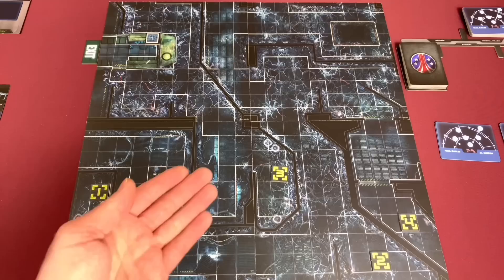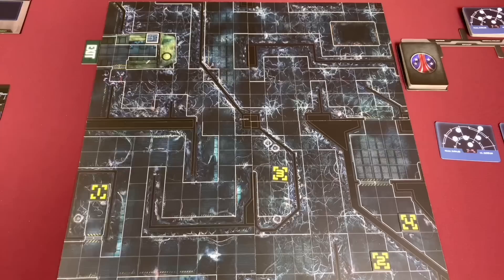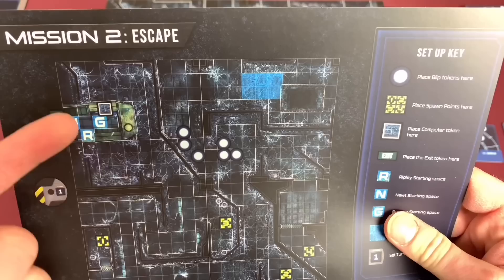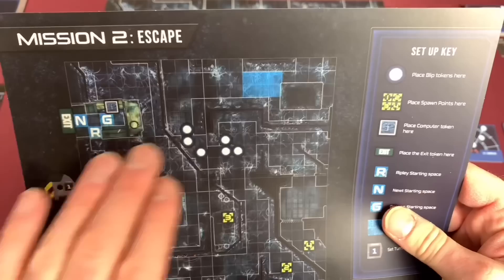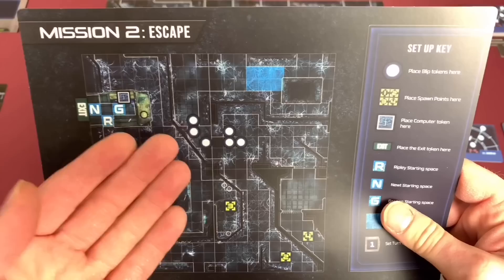The board is the reactor room. These are all our spawn locations for aliens when they come in as blips from the motion tracker cards. We also have our APC up here and there is a computer token that allows us to look at blips on the map. Our characters are set up very interestingly — the marines will be placed in one area, while Newt, Ripley, and Gorman are actually in the APC along with Burke (though he's not in this campaign as a character). All the marines are over on the other side.